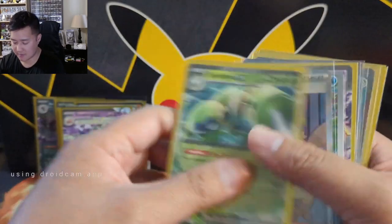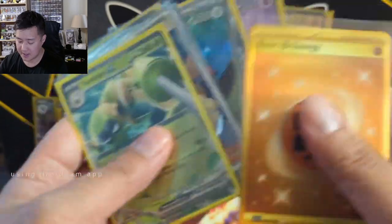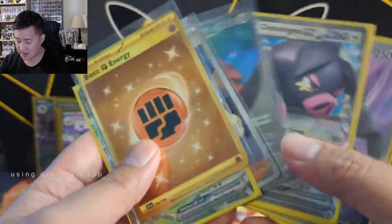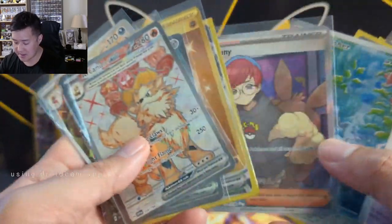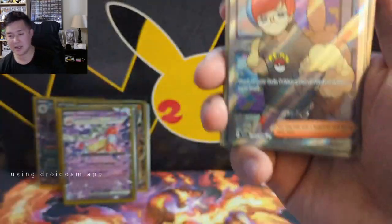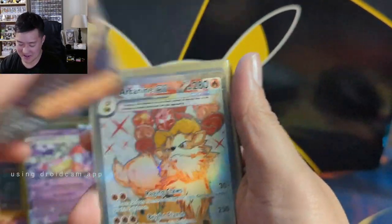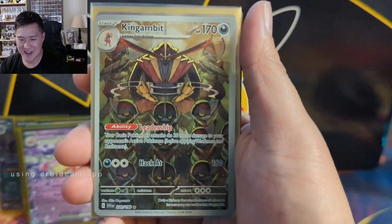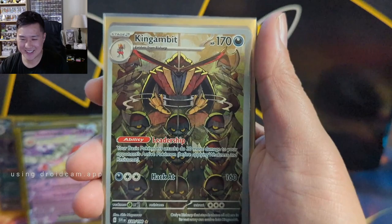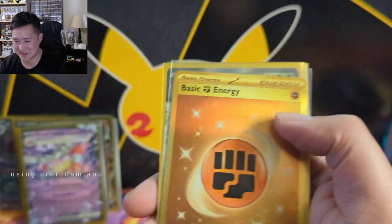Quick hit count check - 12 total. Not bad. The secret rare energy is always notable. Nothing crazy but I feel like this is a pretty strong box. We got a full art female supporter - I really like this card, it pops. This Kingambit is so cool. I'm going to probably have a couple copies of this eventually in multiple languages.